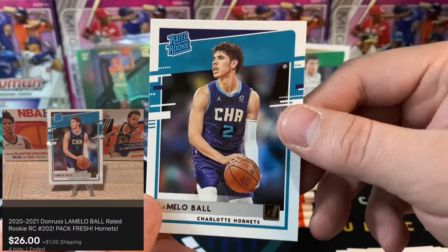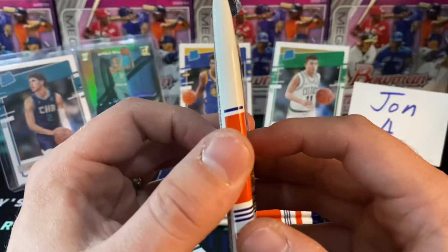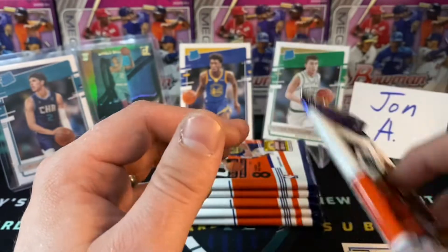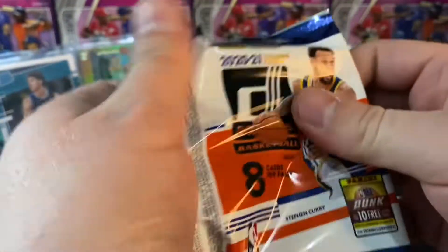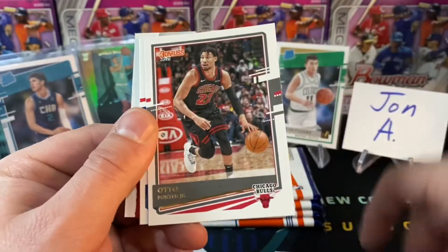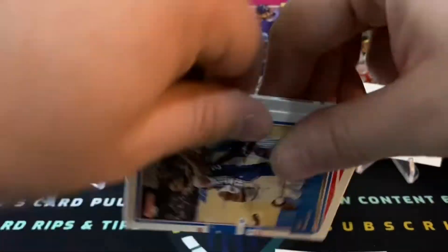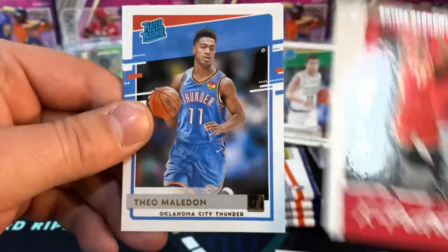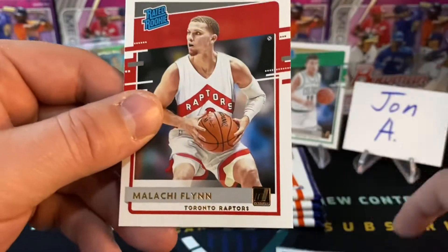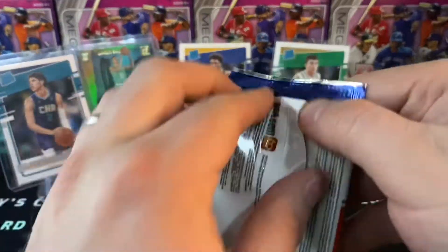And behind that — looky here — more fire! A LaMelo Ball rookie base card! Boom boom boom! You believe in miracles? Yes! And this next pack is very thick, so we're going to set it aside — that means it is our relic pack. A LaMelo Ball base AND a LaMelo Ball green Great Expectations — I'm not sure you can get much better than this out of Donruss Basketball retail. An orange wave would be nice too, right? We got an Onyeka Okongwu, Great Expectations Theo Maladon, and a Malachi Flynn rookie. Now past the halfway point of this blaster box.